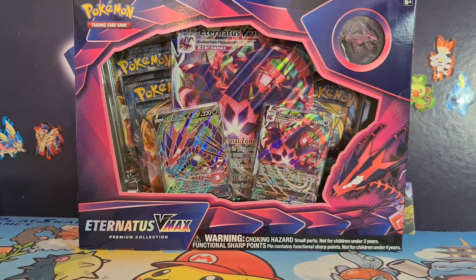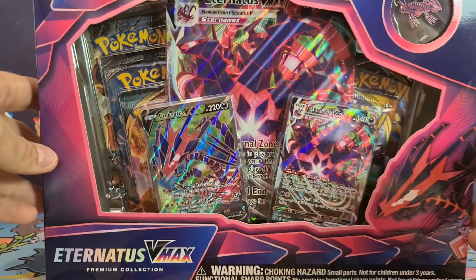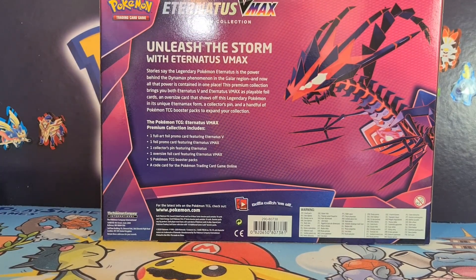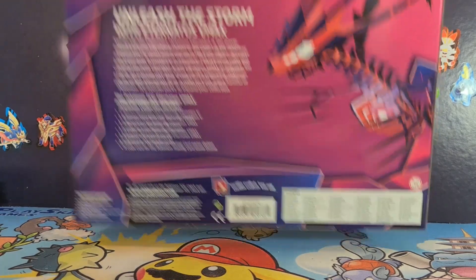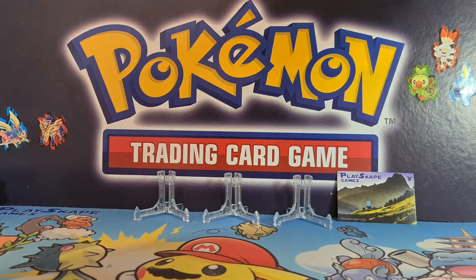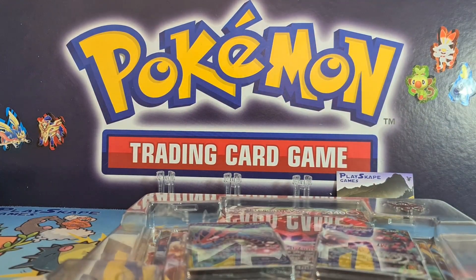Absolutely beautiful. I'm very excited to get into this because these promos are absolutely stacks. As usual we don't often get pin badges in the bigger collection boxes, but you can see the 'Unleash the Storm of Eternatus VMAX' — telling you all about the contents and warnings. It's got Eternatus V on the back. Very excited to show you guys the promos and crack into those booster packs.